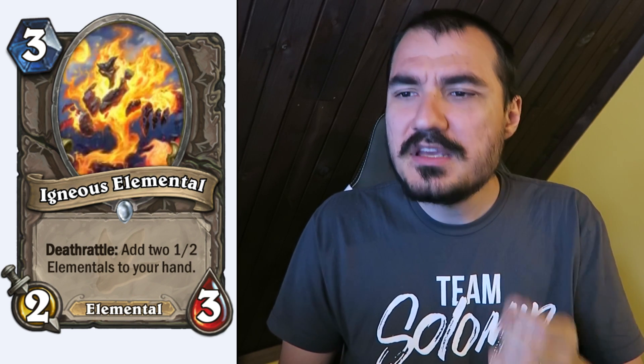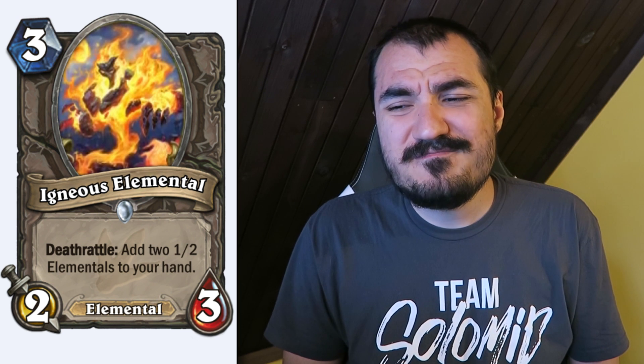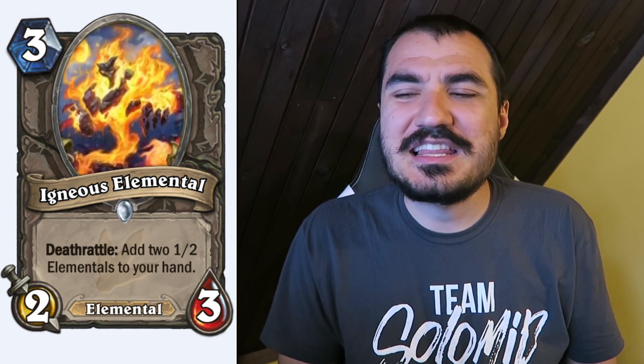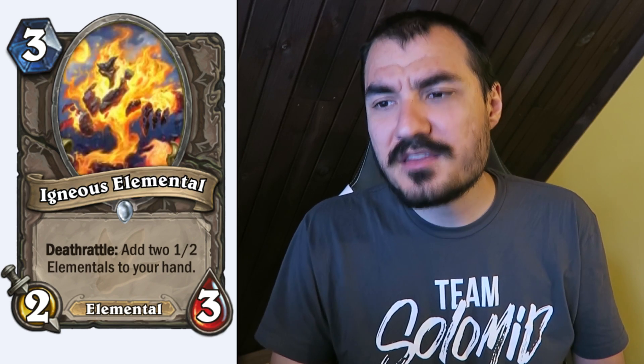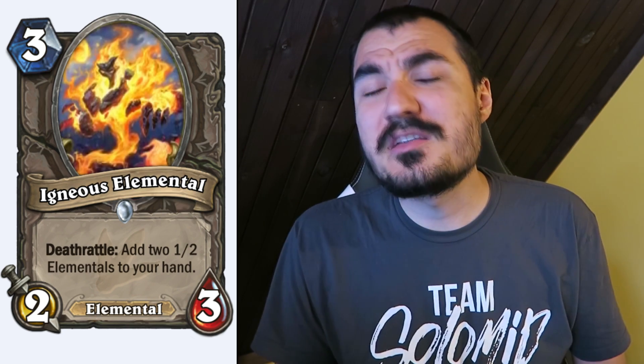A 3 cost 2/3 Elemental with Deathrattle: add two 1/2 Elementals to your hand. That's pretty good. Maybe we'll see some play in the Hunter quest deck — you get a 3-drop when you're running out of cards, and then two 1-drops from that. Pretty strong.